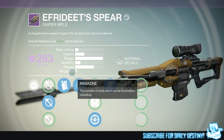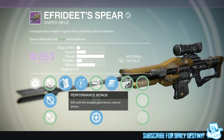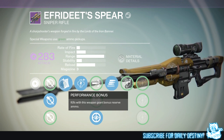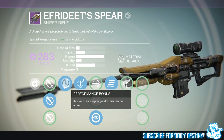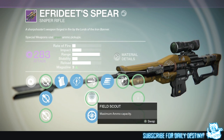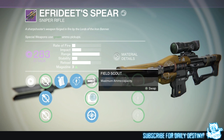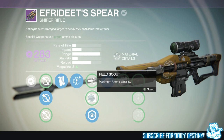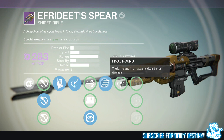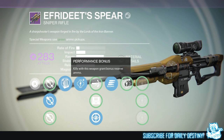Next up I have my Freedy Spear sniper. You guys probably saw me re-roll on a video — I used about 30 motes of light on this one as well. I wanted Double Down but I got Performance Bonus, which causes the weapon to grant bonus reserve ammo. This works wonders in PvE but it isn't too great in PvP. I also got Field Scout and Custom Optics. I find myself going with Field Scout — I want more bullets in my magazine — but Final Round is great to have on this Freedy Spear.